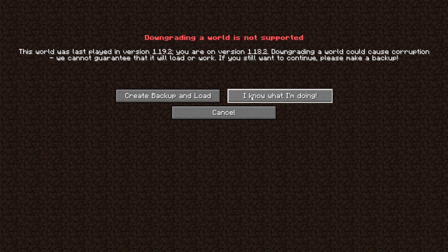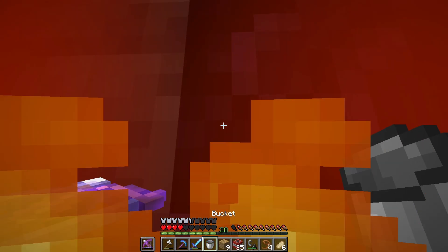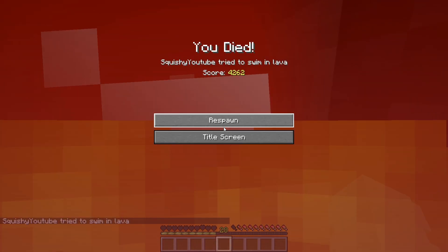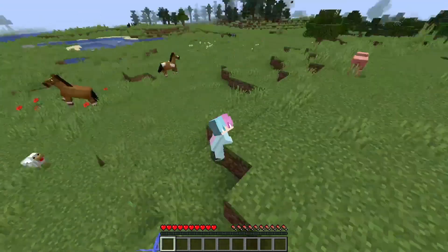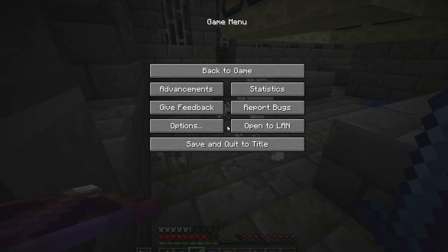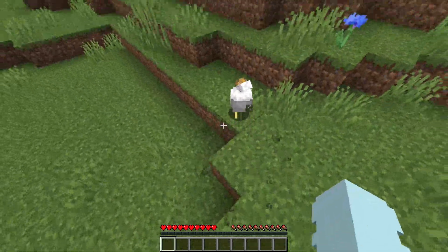First, we're gonna downgrade our world to 1.18. No, it doesn't work. Well, I guess that means we're going to 1.17. Apparently when I downgraded the world from 1.18 to 1.17, the whole world corrupted, leading to the seed changing. And since I'm super lucky, the exact coordinates I logged off at ended up changing into lava. So now I've just lost all my progress.